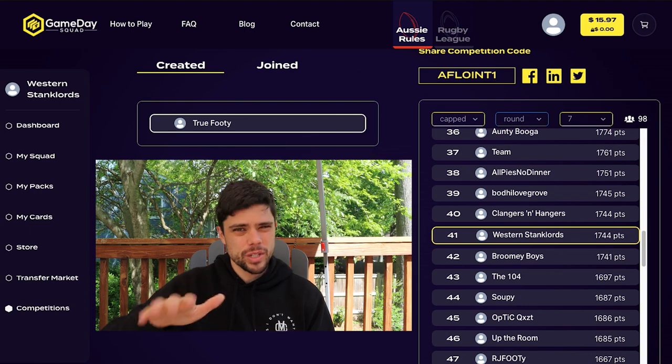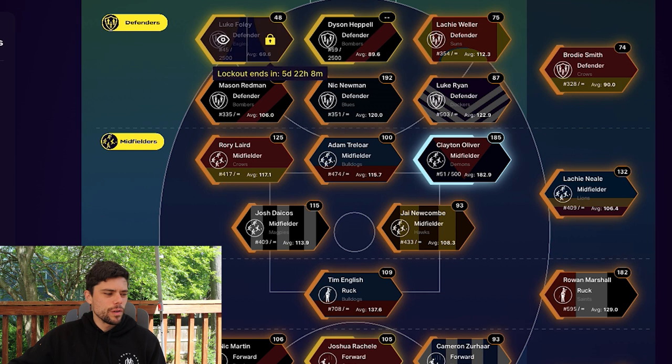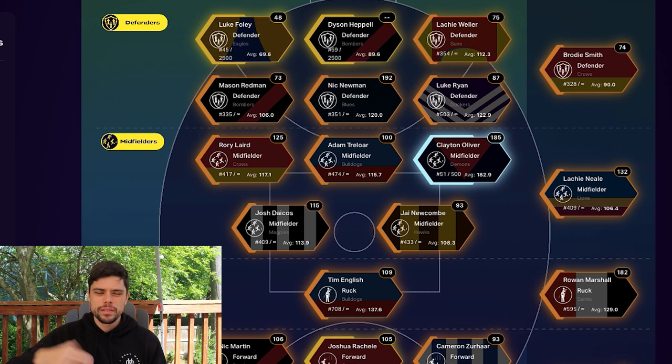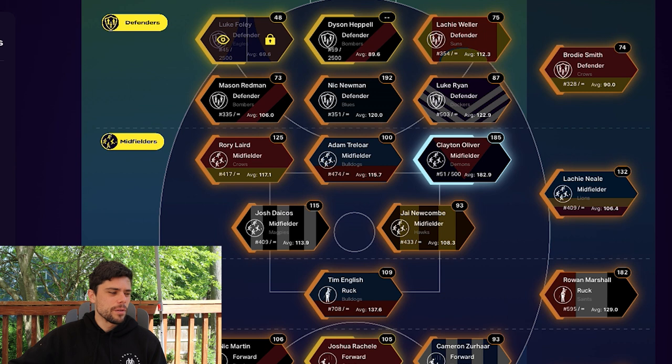Taking a longer term view with my squad, my salary cap is a little bit higher than it was — up to 98.75% of the cap. I shoehorned Luke Foley and Dyson Heppel, who are both gold and therefore cost more, into my side. I had a feeling Luke Foley would do well — he scored 91 the previous week — but he only got 48, and that's with the 1.3x multiplier for being gold.